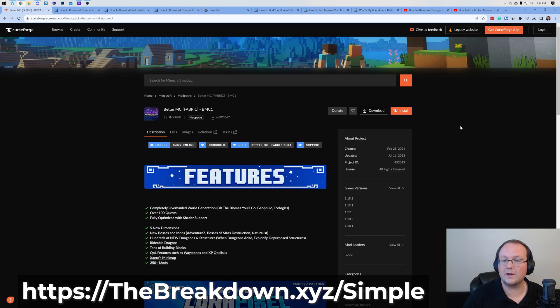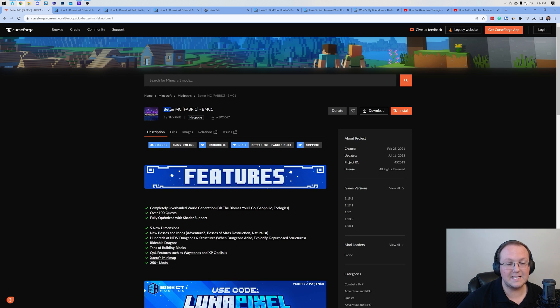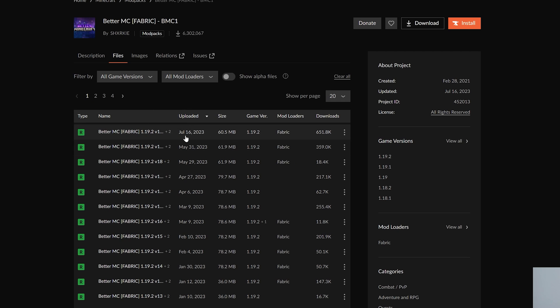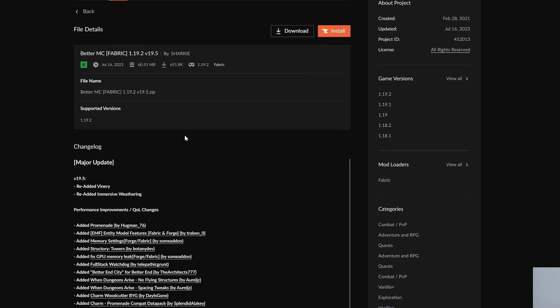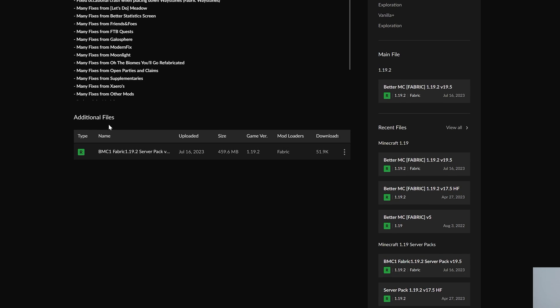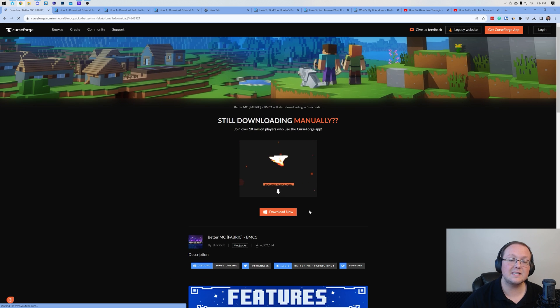Go to the second link in the description — this takes you to the Better Minecraft Fabric BMC1 installation page. Click on Files and find the most recent one. Don't just click Download — click on it, then scroll to the very bottom under Additional Files and find BMC1 Fabric 1.19.2 Server Pack. Click the three dots on the right side and click Download. This is the server pack and it will begin downloading.